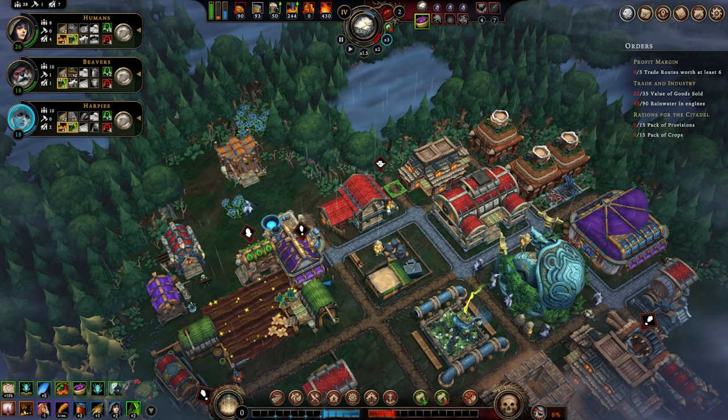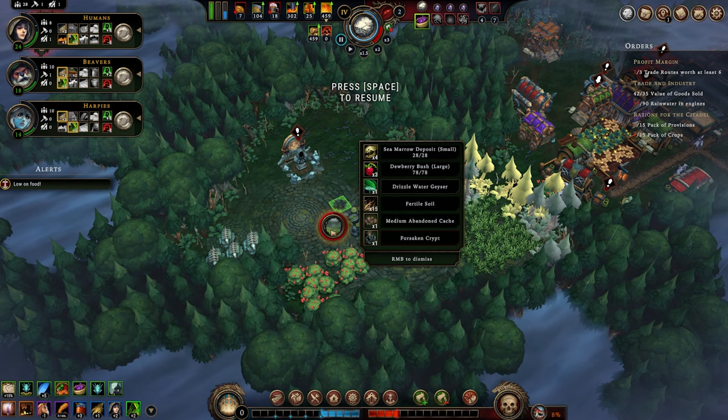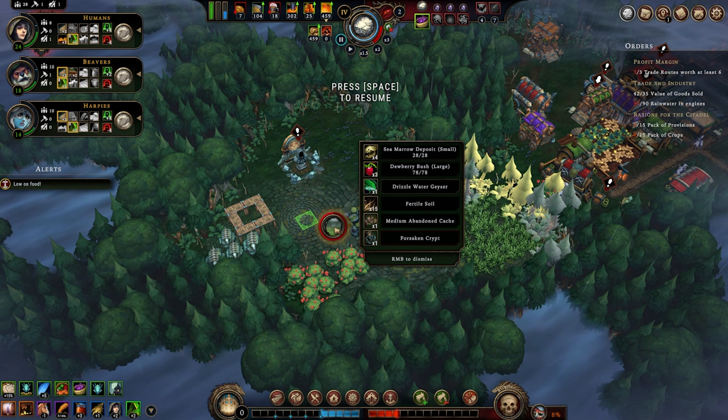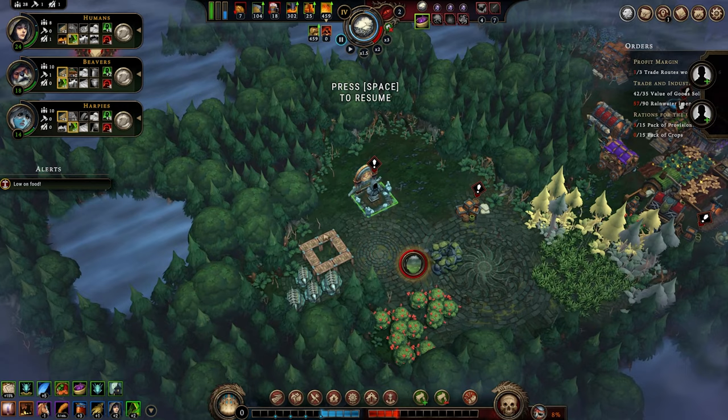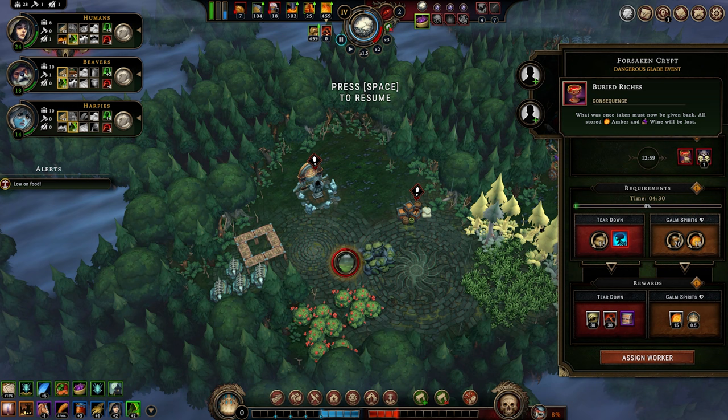We've unlocked our first dangerous glade. Just like the regular glade, we see an overview of everything. We have some sea marrow deposits, which require stone cutters. We also have dewberry bushes, a drizzle water geyser — that's what we're looking for — a lot of fertile soil, a medium abandoned cache, and a forsaken crypt. Inside your dangerous and forbidden glades are these events with a countdown timer, and some pretty bad things happen if you don't address them in time. In this case, we have 13 minutes — if we don't resolve it, all stored amber and wine will be lost and we get an impatience point. That's not good at all.